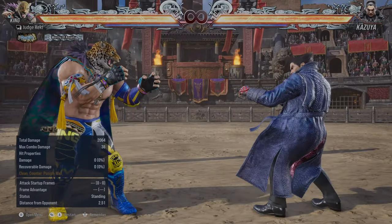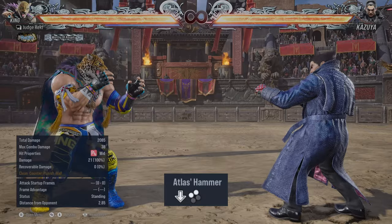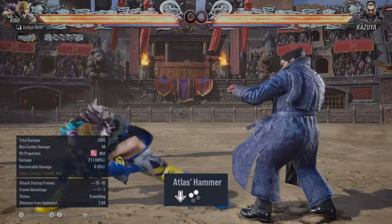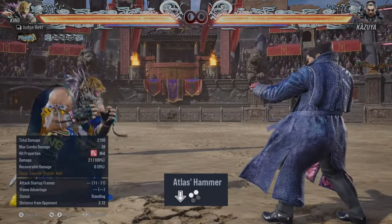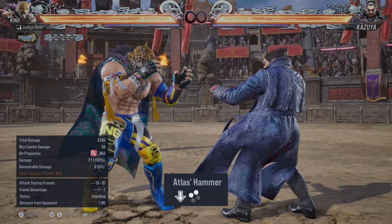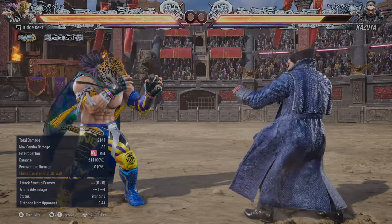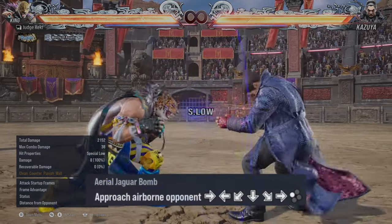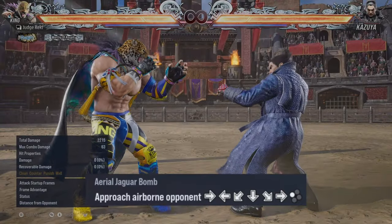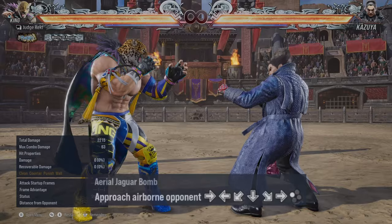Now the risky stuff. Atlas Hammer has a super long startup — 23 frames is a lot, and if you miss it you are so punishable, you're going to get launched. It is a high crush move, so if people are jabbing at you, you can use it to high crush their attack and then launch them. It can deal a lot of damage, but don't spam it because you get punished.